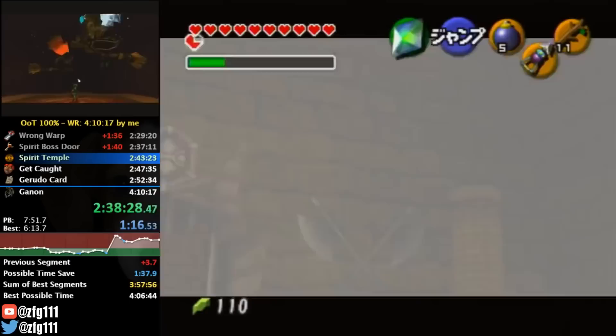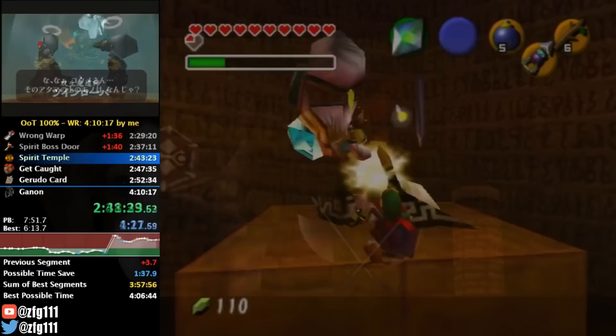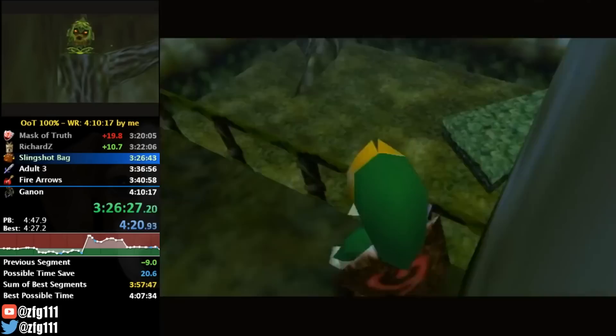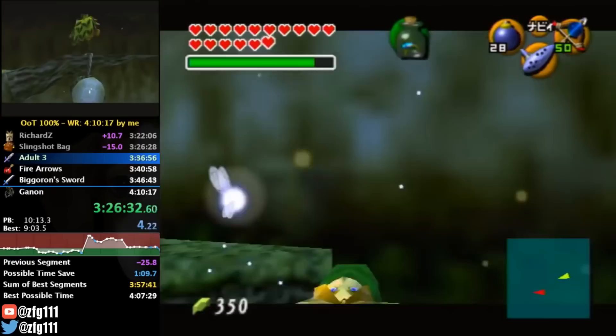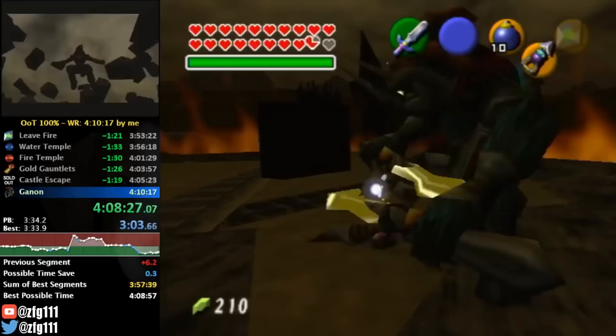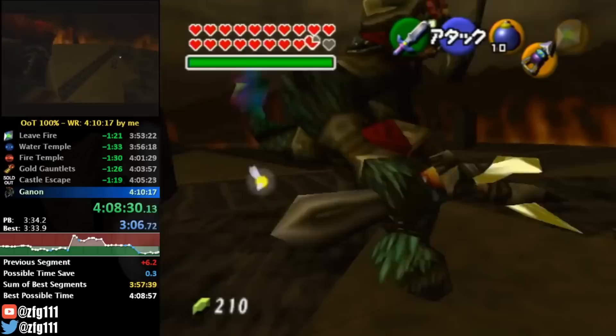At over two and a half hours into the run, the spot where he could finally catch a break was Spirit Temple. He messed up the cutscene skip in his PB but nails it in this run. The other big time save was whether or not Twinrova would cooperate — and she did. He saves over a minute and a half on this section. Fast forwarding to almost three and a half hours in, he saves time during the section when Link gets the bullet bag, golding the segment. This is also the first time since before Dampe that he was ahead of his PB.